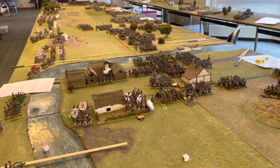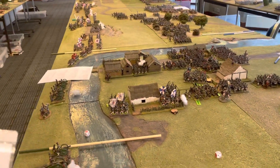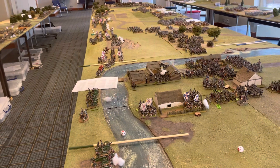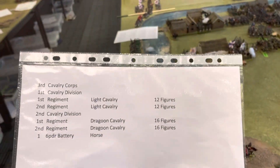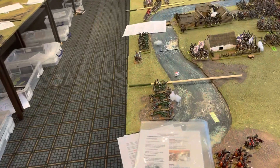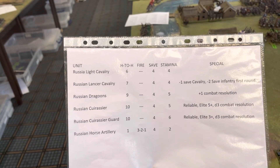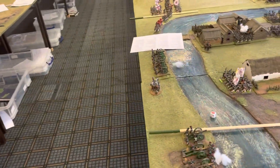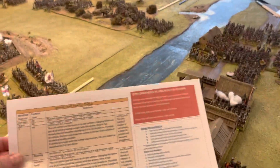Steve Butler has done all the hard work on creating this. This weekend he wanted to bring all these guys from the Sunday Afternoon Tea Cake Club. We've got the formation sheet for the 3rd Cavalry Corps, showing the number of figures per regiment and the stat line reflecting special rules. And one of the quick reference sheets that Steve produced for the battle.